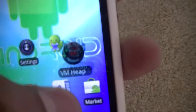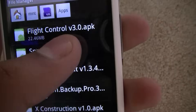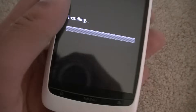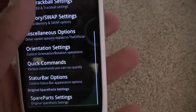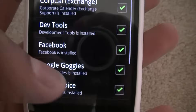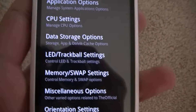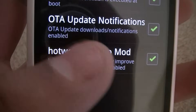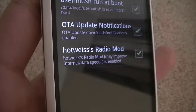So that's pretty much it to speed it up. Except there are two programs — one's called Spare Parts 4. One of the really useful things about this is you can actually go to application settings and install or remove some of the built-in applications that you've got which you don't want. You can also put this hot ISIS radio mod on — it actually improves your data speeds and internet. I can notice a difference.